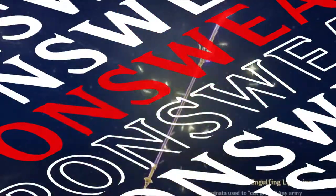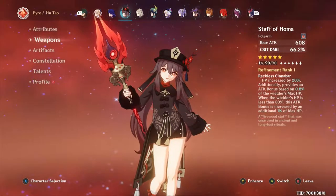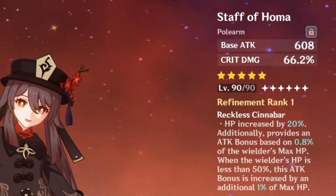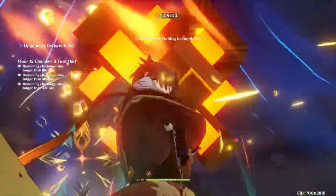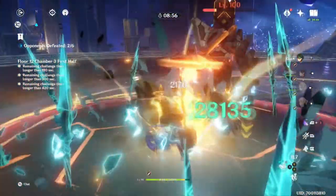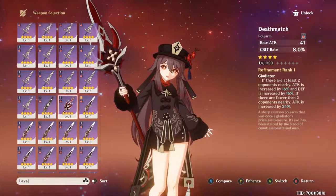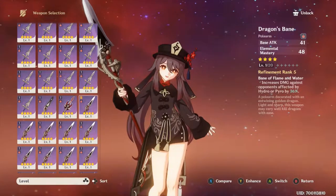Now, weapons. The Staff of Homa is 100% the best weapon for Hu Tao by a significant margin. Not only does she benefit immensely from the HP scaling and it being the only polearm with crit damage, but the ability also depends on the character being below 50% HP — which is all over her kit. There really isn't a better designed weapon for her. As a note, the weapon is also great for Zhongli and one of the best for Xiao, as the damage under 50% HP is enormous. As 4-stars go, I'd recommend Dragon's Bane and Deathmatch — Deathmatch provides that much-needed crit stat, and Dragon's Bane increases damage against opponents affected by Hydro and Pyro, working really well with one of her best supports, Xingqiu.